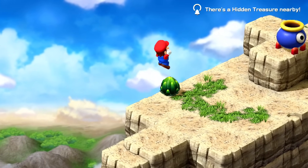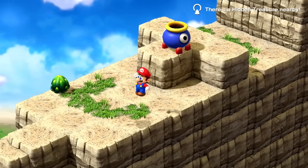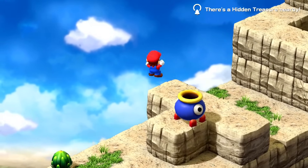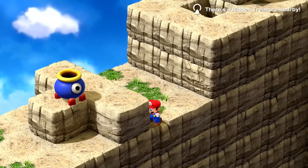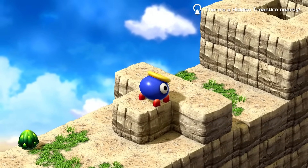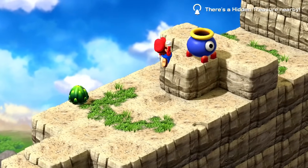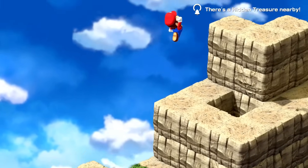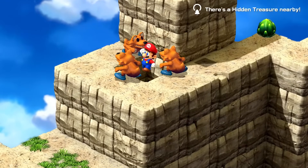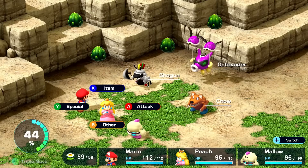I also want to use the FP restores more often. There's another hidden treasure somewhere around here as we climb higher up this mountain. I can't block that — you never know if it's going to launch me into an item box. Not over here... Whoa, not good — are these new enemies? It seems like we got the Shogun Chow and Octavator.